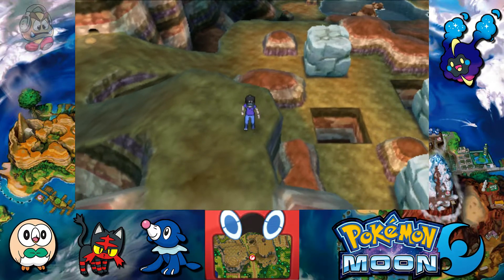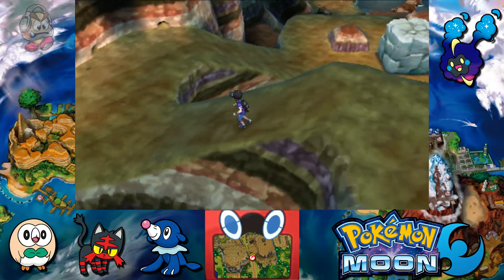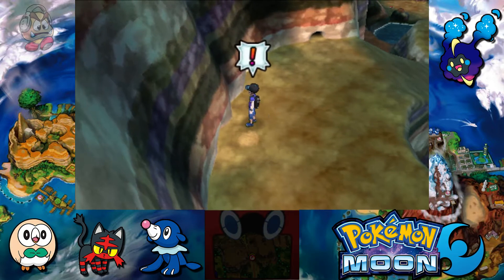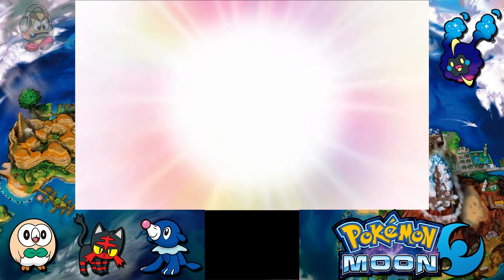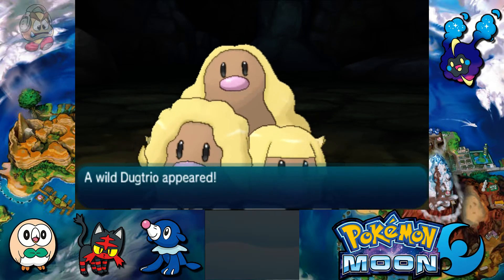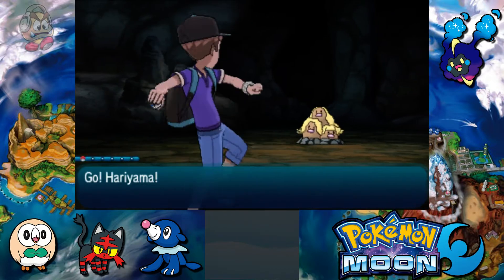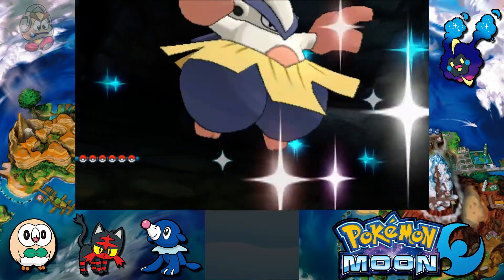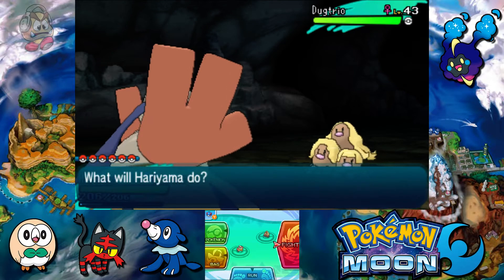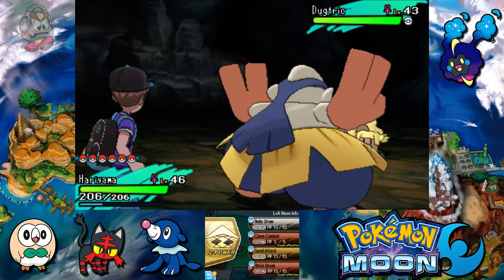This place is huge — there's trainers here and even more Pokemon in here. Some of them are even dug in the ground, like this one. What comes up? A Dugtrio. You're free to catch one if you need one, but if not, this is a good target dummy for Hariyama, because this Pokemon is really weak.